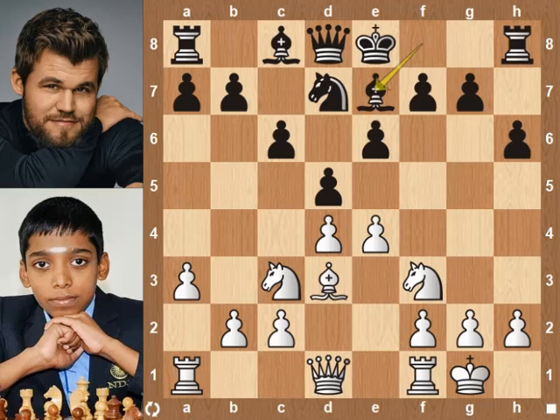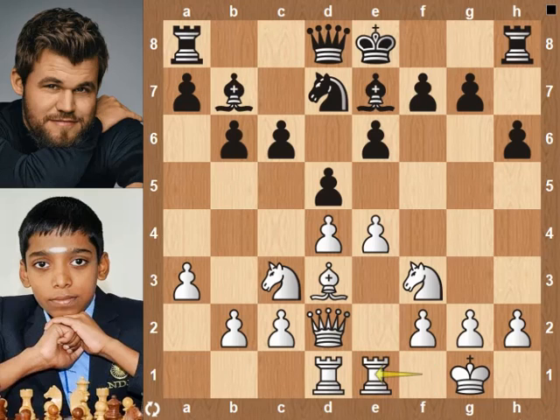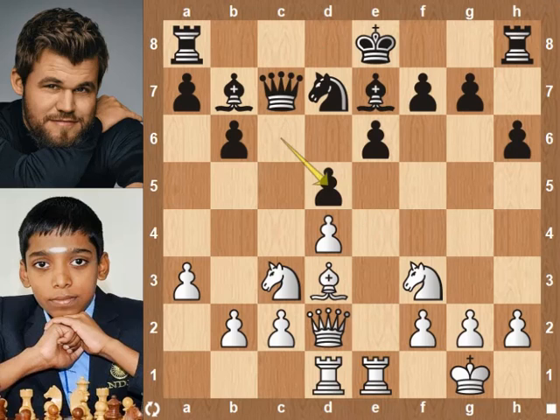Be7, preparing kingside castle. Qd2, b6, Rad1. Bb7 — Magnus fianchettos his bishop. Rf1, Pragananda moves his rook in front of the opponent's king. Qc7 — now Magnus has the option to castle on both sides. c4 attacks the d5 pawn.